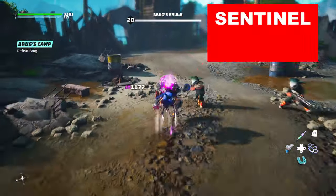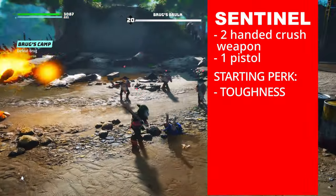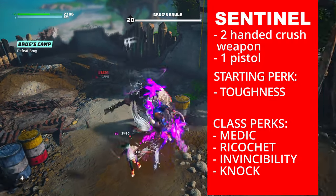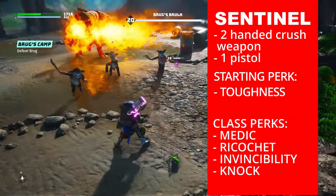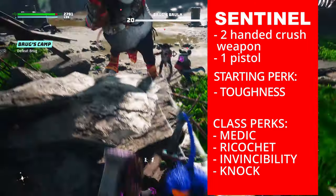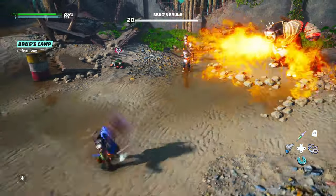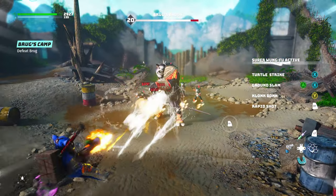Sentinel — starting weapons: two-handed weapon and pistol. Starting perk: Toughness — base armor increased by 10. This is also a class perk. Class perks: Medic — health regen from items and in general increased by 10%; Ricochet — an enemy's ranged weapon attack has a 10% chance to ricochet back and damage the attacker; Invincibility — armor and damage from melee attacks increased by 20% when at full health; Knock — dodging into a smaller enemy makes them stumble and fall. You can build a juggernaut out of this class. So far, this is the best class for melee-focused tanking builds.